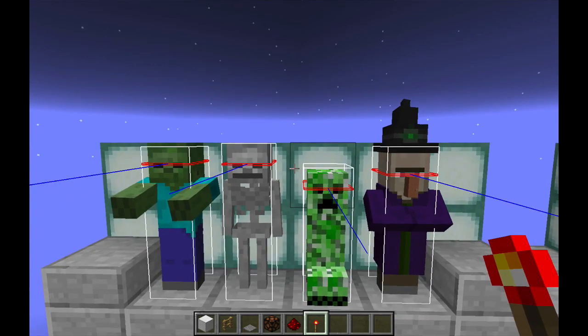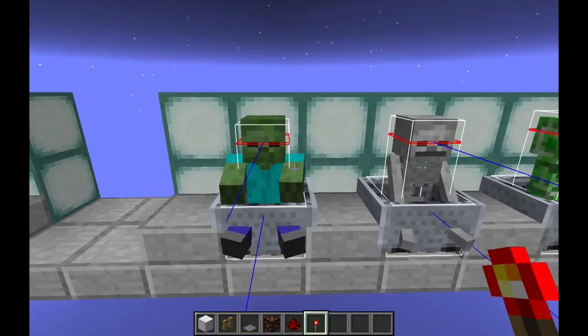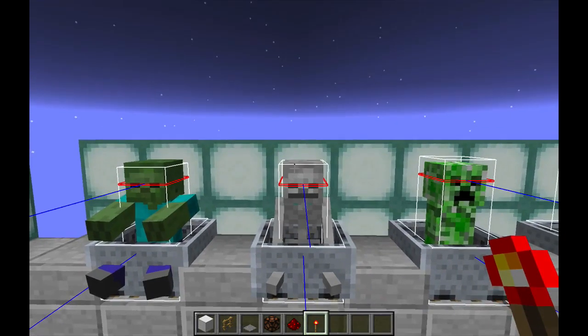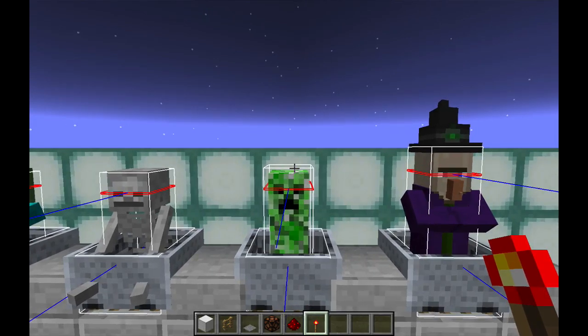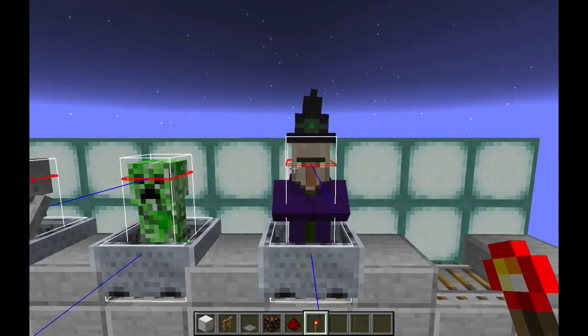It turns out that when you put these mobs in a mine cart, their heights change pretty dramatically. We see that zombies and skeletons are sitting down — they look pretty short. Creepers are actually standing up, but since creepers are already pretty short, they're still pretty short in a mine cart.